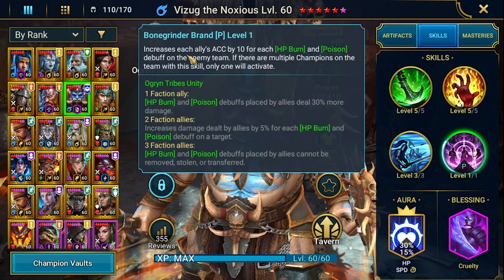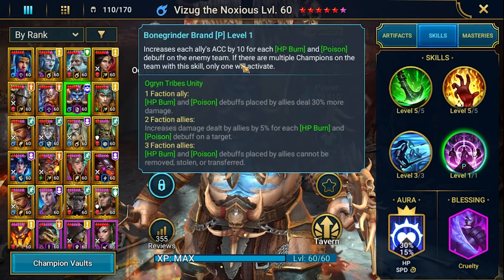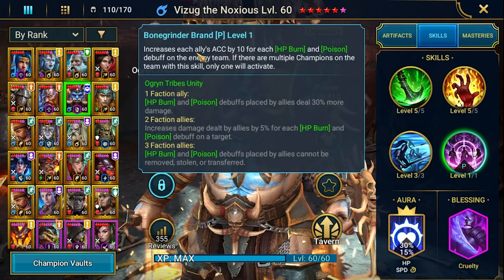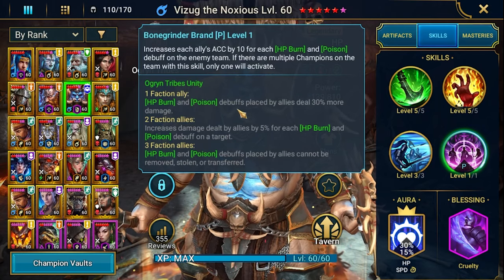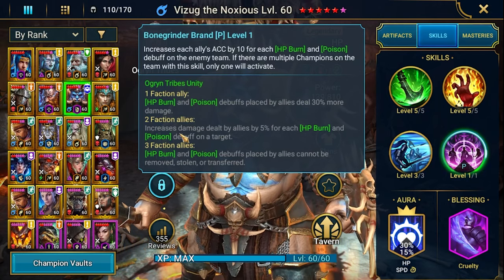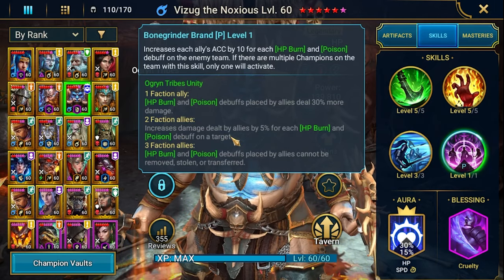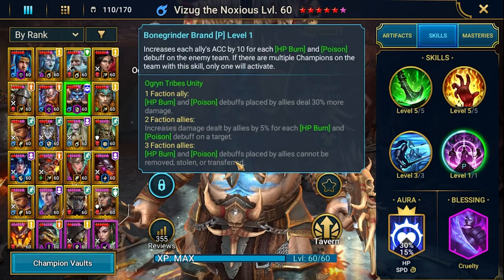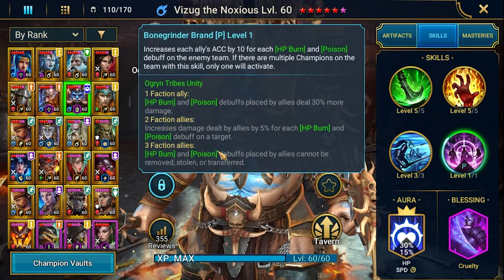If you have four Ogryn in the team, you get an additional big heal from this part. Regarding the passive, it increases accuracy for each HP burn and poison debuff on enemies for each ally. There is also additional damage from poisons — generally increased damage if someone is hitting an enemy under HP burn or poison. Also, poisons and burns cannot be removed, stolen, or transferred, so this is a protected debuff, which is great.